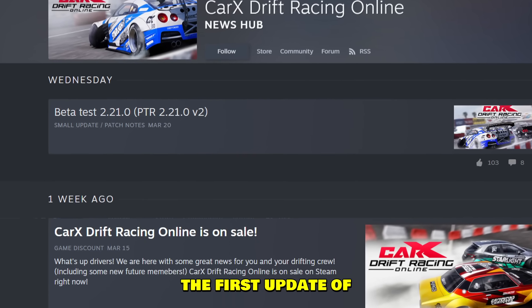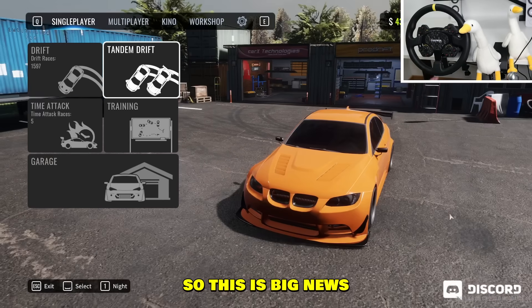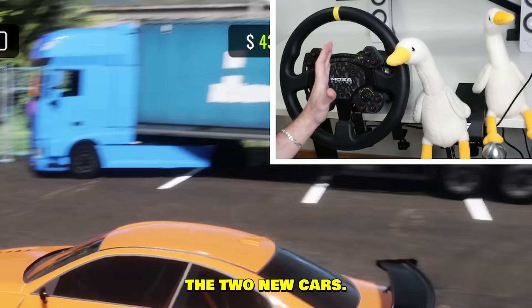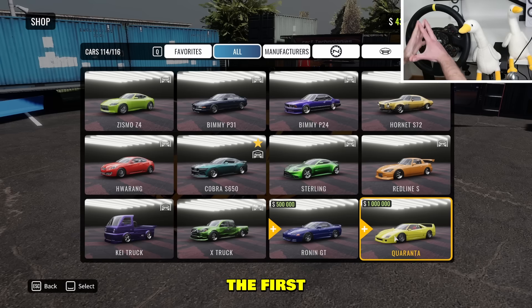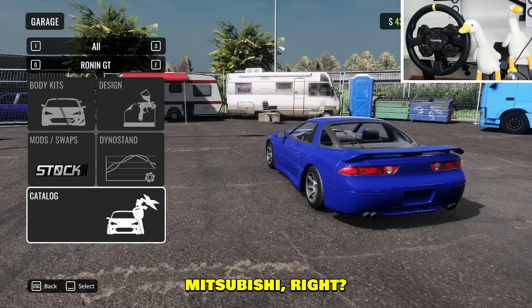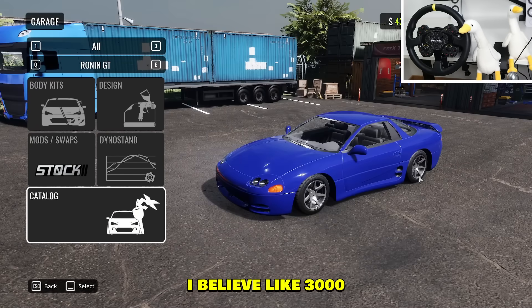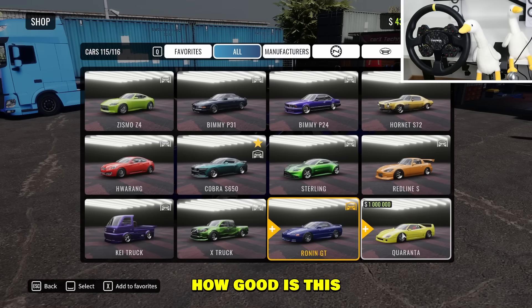The first update of Car X in 2024 — this is big news. Let's start with the two new cars. They're at the very end. The first ever Ferrari — this is huge! The other one is the Mitsubishi, I believe like the 3000 GT or something like that.